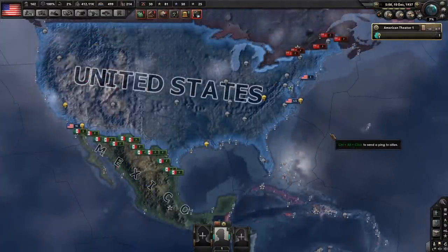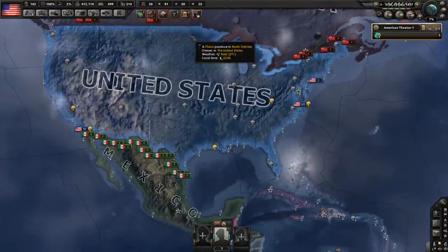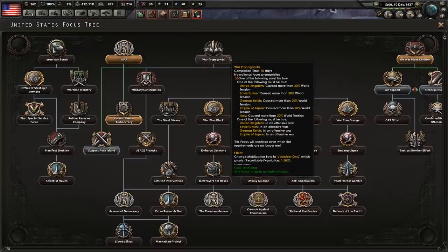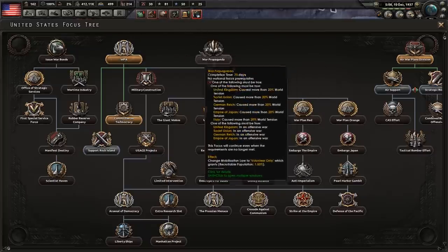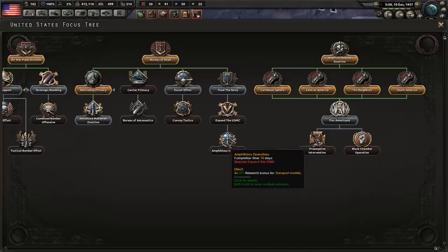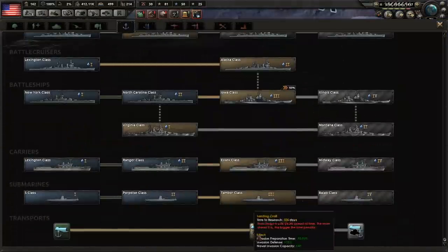Now in 1938, at some point this year you'll probably be able to get War Propaganda - that should be the most important focus to watch for. Otherwise, start going down Fund the Navy, as it gives bonuses for all your doctrines and even troop transport models. If you're going to be invading Europe, this is going to let you get the maxed-out naval invasion capability very early on.